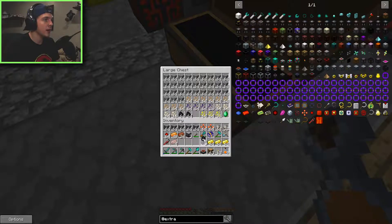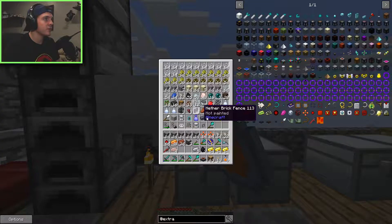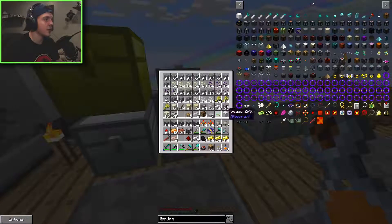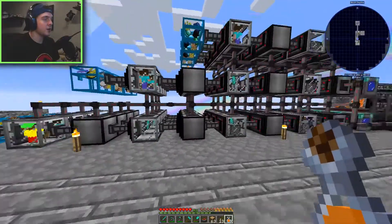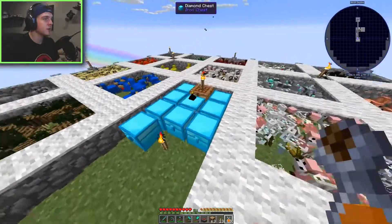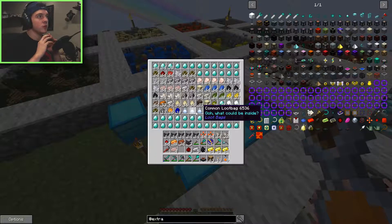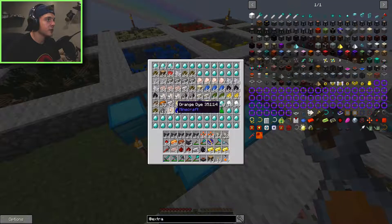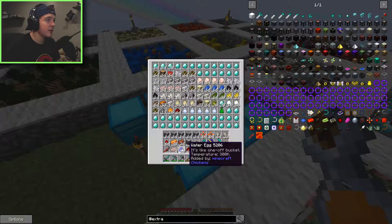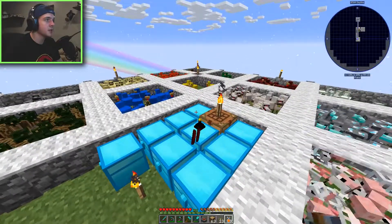We need nine coal, two redstone, and five iron to make the second resonator. I'm getting low on redstone so I'll grab some from the chicken farm. Once we get the colossal chest and everything upgraded, we should be at the point where we can start refined storage with computers, crafting tables, and items accessible anywhere on the map.